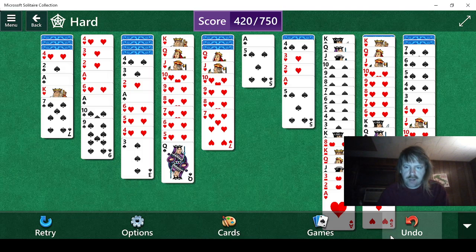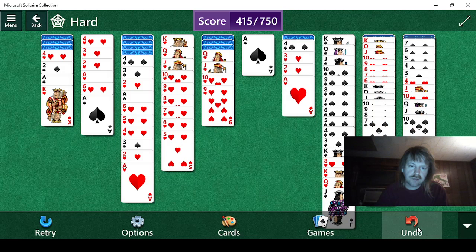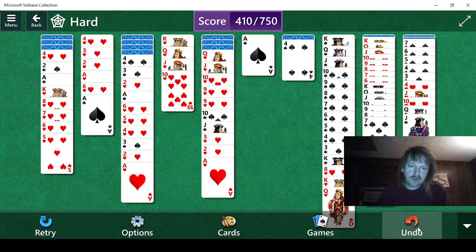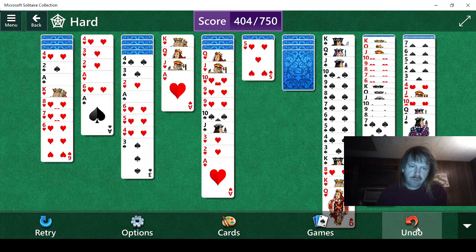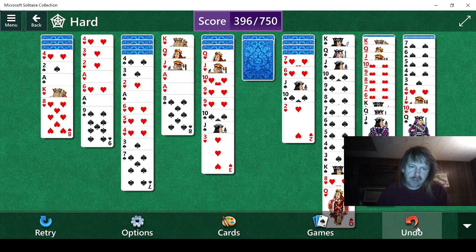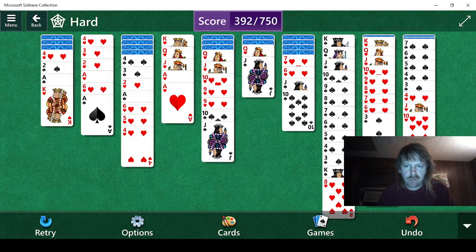Wait, I see something. We want to move that three off. Are we ever going to move that three? We can't move that three, can we? That three was right there. This is what we did wrong. Now I don't know what to do.